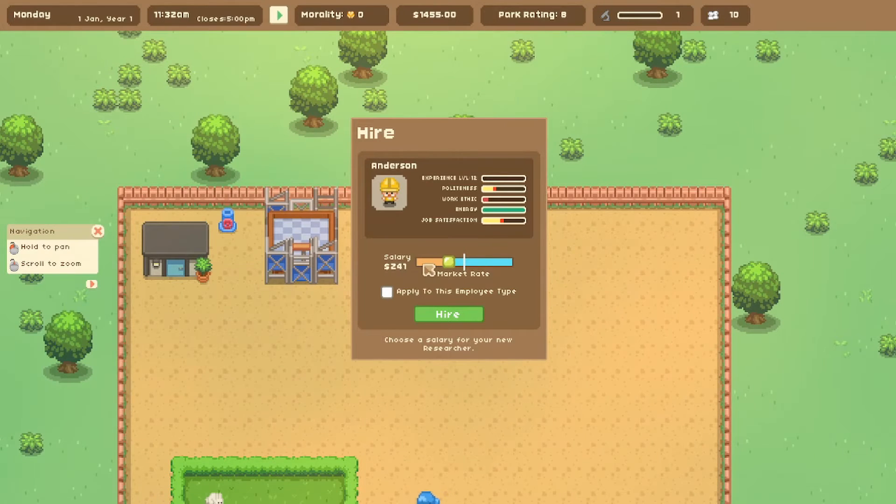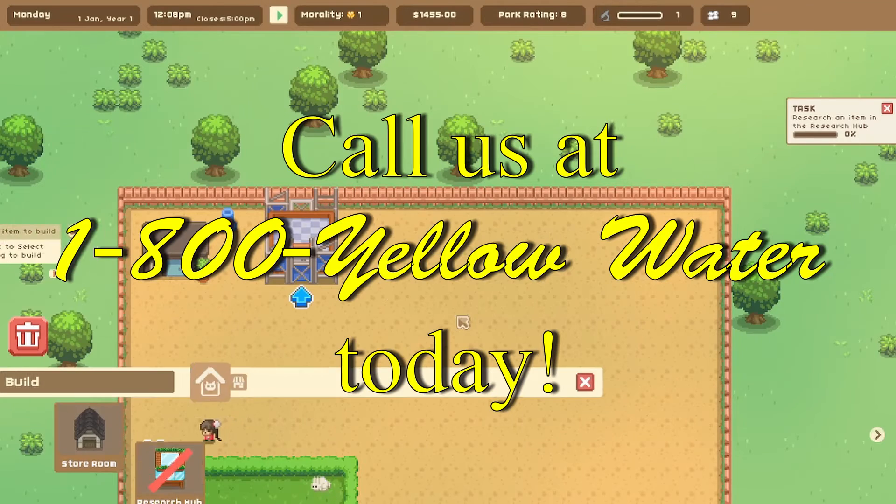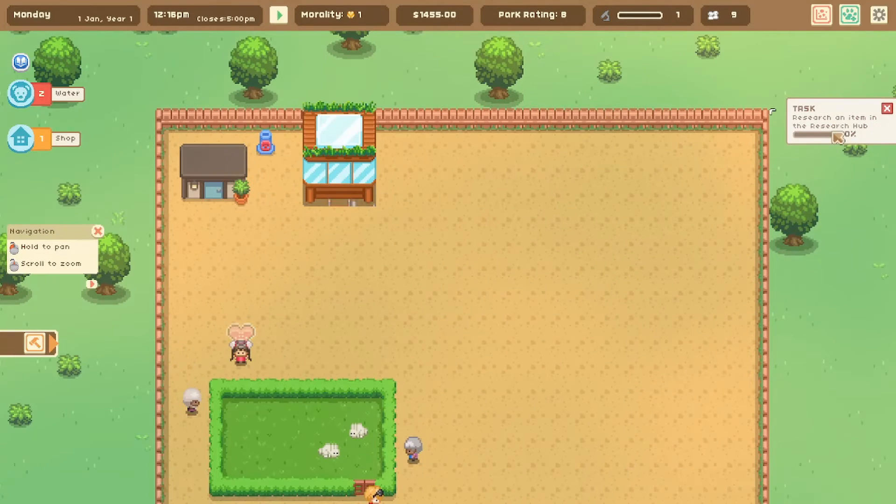In the research hub we can hire Anderson, who is already smiling — look how happy he is. We can set his salary: if we pay him less his politeness will drop to an absolute bare minimum, but if we pay more his job satisfaction and politeness both go up. I want very polite people at the zoo, but considering we only have a limited amount of money, I'll give him a big salary boost and take that risk.